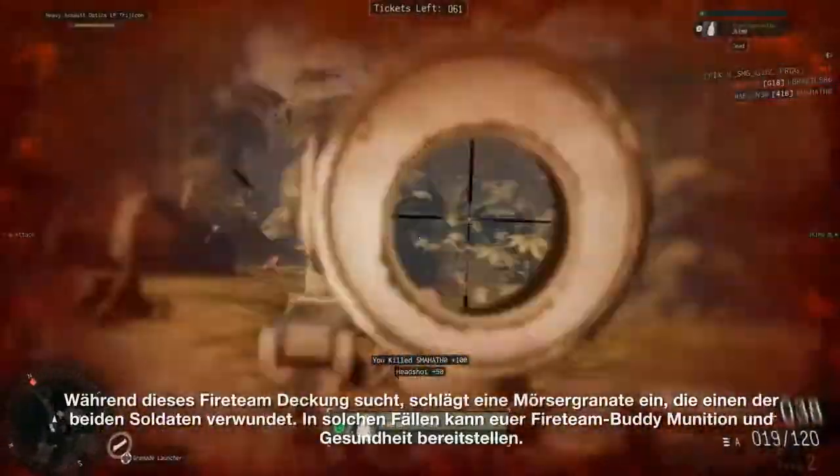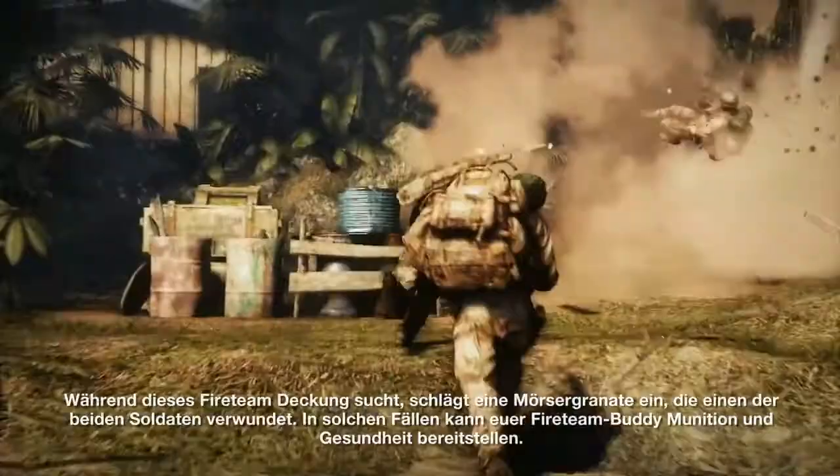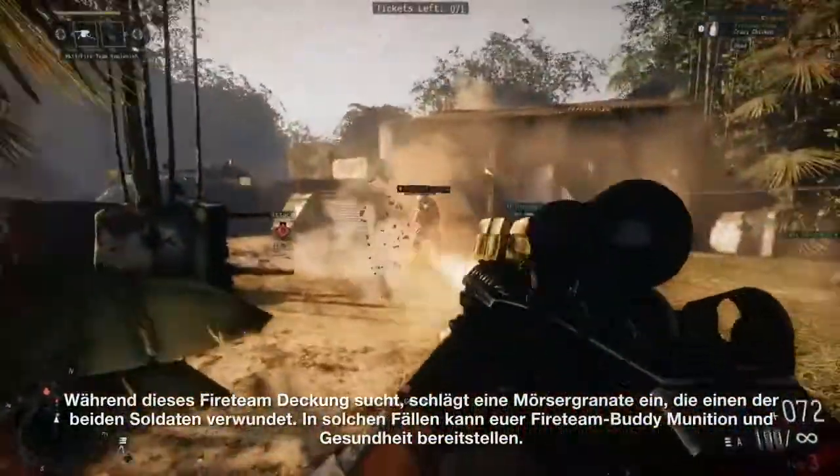As this fireteam scrambles to find cover, a mortar strike rains down from above, wounding one of the operators. In cases like this, your fireteam buddy can provide ammunition and health.